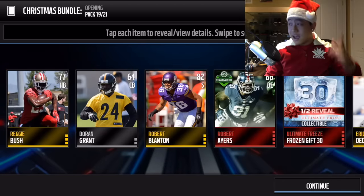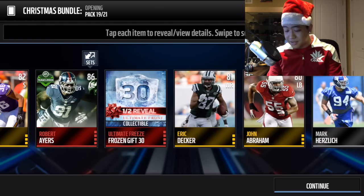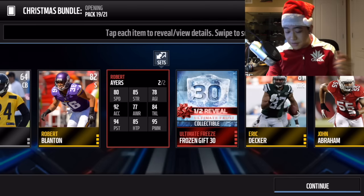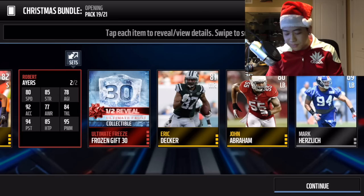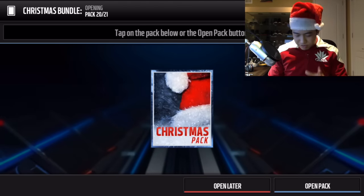Moving on to pack 19, the second to last pack - we get Robert Airs and gift number 30, which is going to be an elite player. So we basically got two elite players in this pack - Robert Airs as team of the week, and the ultimate freeze gift number 30 that's reportedly an elite player.